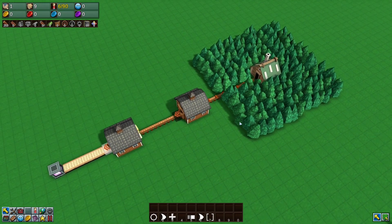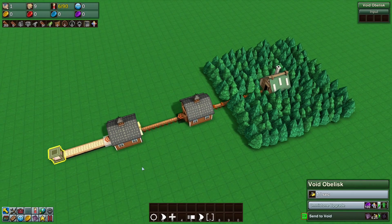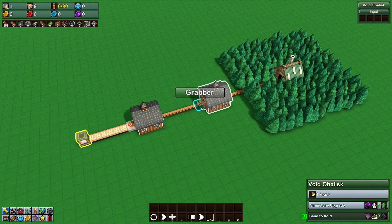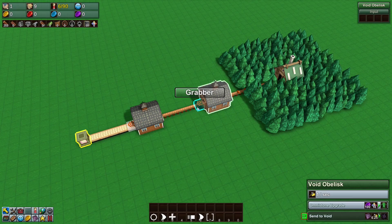The example setup here is a forester outputting logs into a barn, then a grabber to another barn, which goes to a void obelisk. We want to set up a way so that the grabber enables a certain amount of goods to come out, and after we've hit that number the grabber disables itself.